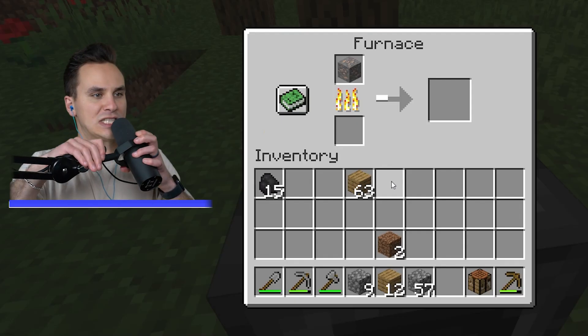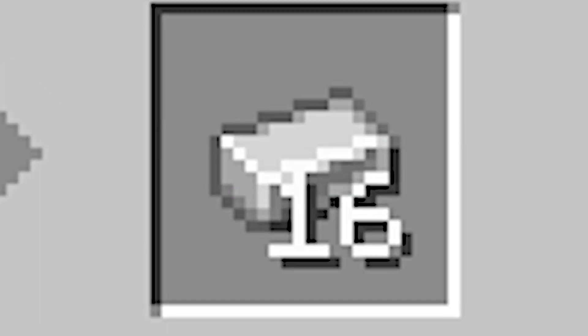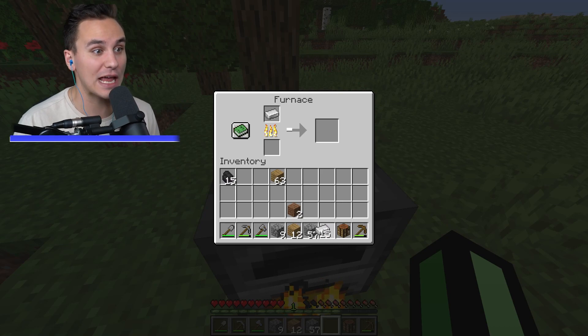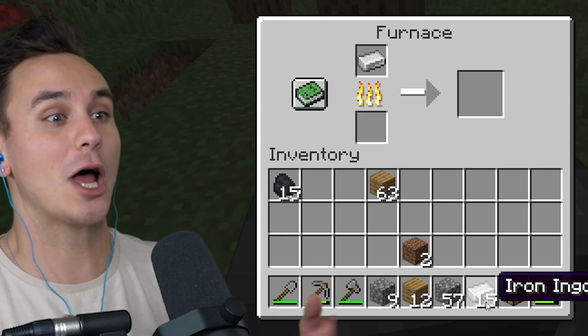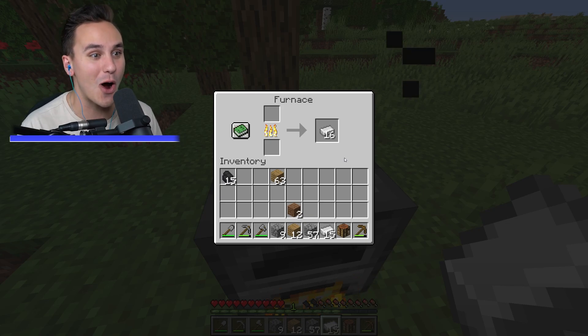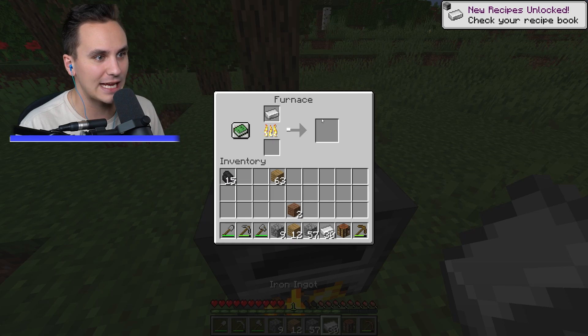Instead of the usual iron ingot — wait, what? 16 iron ingots! And we can smelt the iron ingot itself — no way, it turns into 16 more! We can just duplicate these iron ingots over and over again; we don't even need any more iron ore.